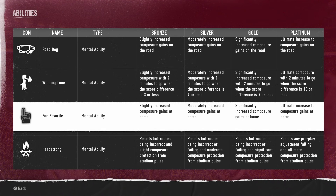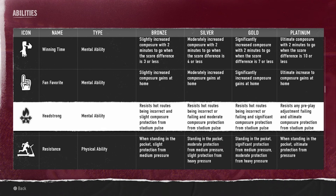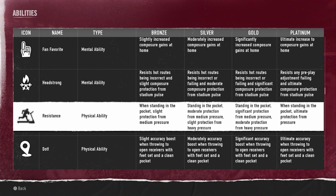Winning Time gives increased composure with two minutes to go when the score difference is three or less. Fan Favorite gives increased composure gains at home. Headstrong gives protection from incorrect hot routes and slight composure protection from stadium pulse — essentially negating the things that road games will do to you, giving you less chance of having an incorrect hot route or similar. I like how they've incorporated it with the stadium system — that's really cool.